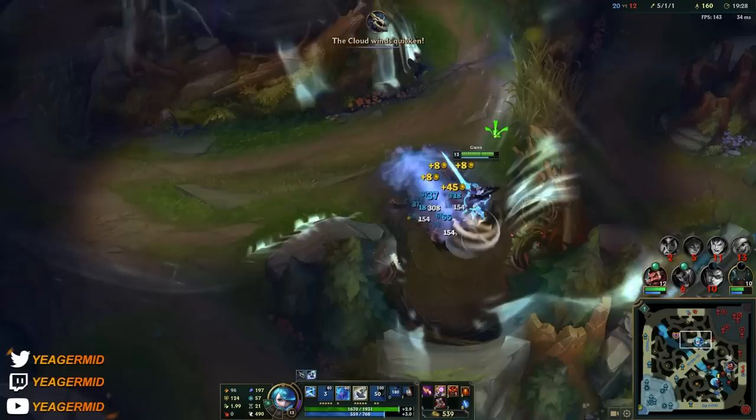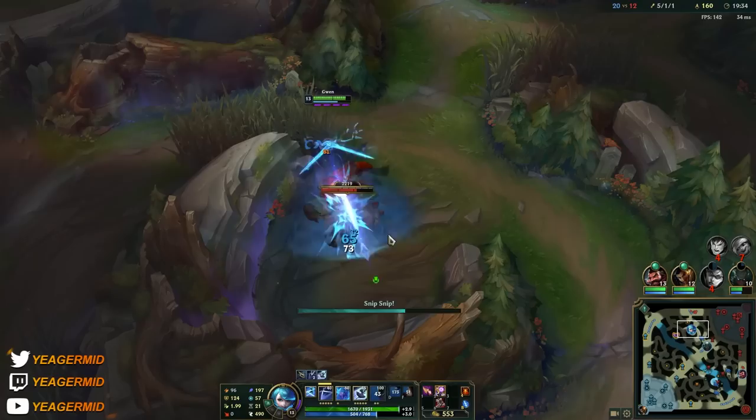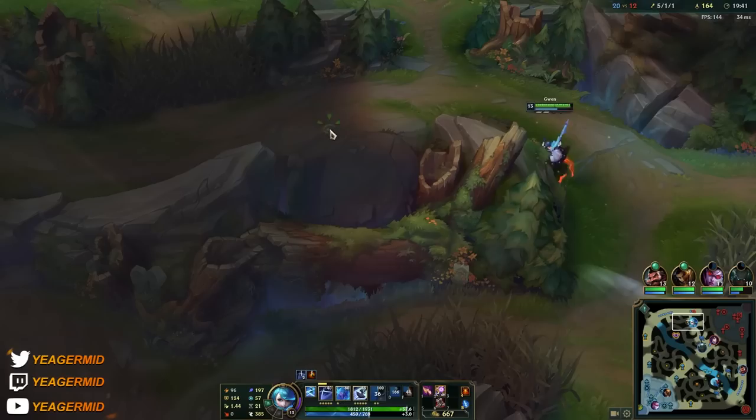Ghost is so good on Gwen because if you don't have it, people are just going to kite you around. She's going to destroy people if she can get on top of them, but if not they're just going to permakite you — similar to playing Darius. Even though you have the damage, if you're not able to get within melee range, it's useless. That's why Ghost comes in.